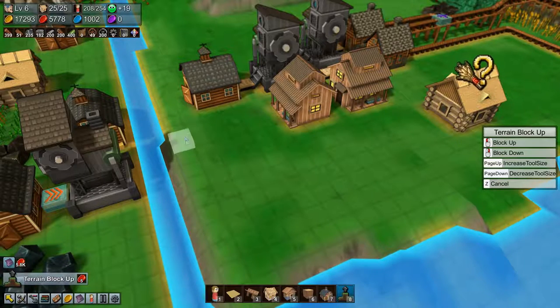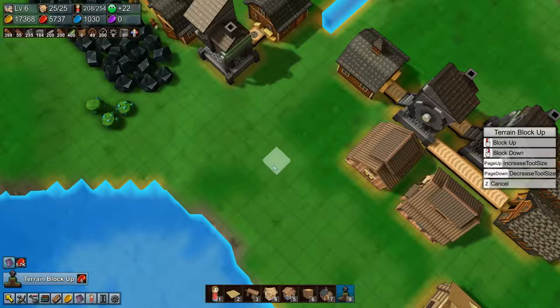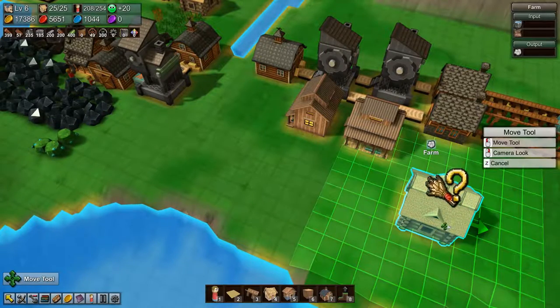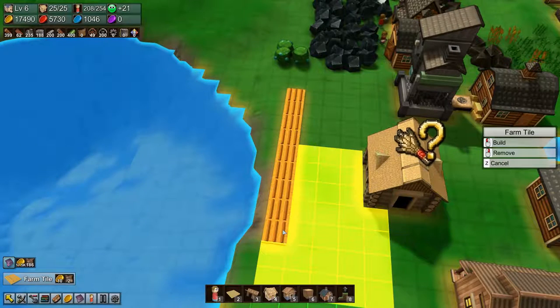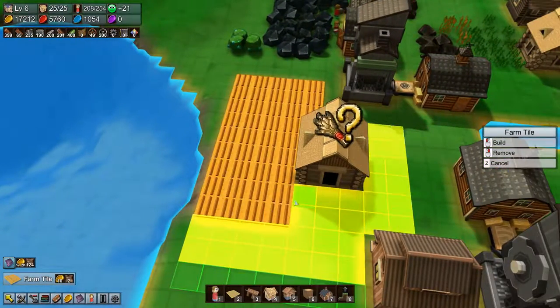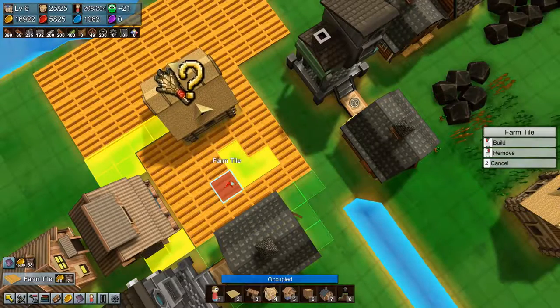I didn't want to do that — there's that little tiny stretch of water there. All right, so that's leveled up. Let's move the farm back to where we wanted it. We already have it set to cotton so we just need some farm tiles. We're going to put a few farm tiles in there, and we might as well do this whole patch as well to make sure we don't run out.